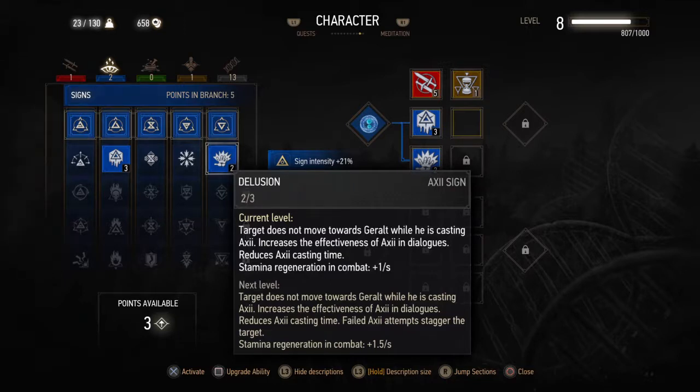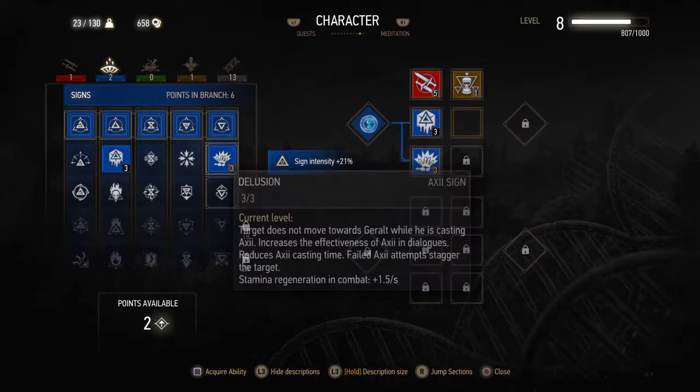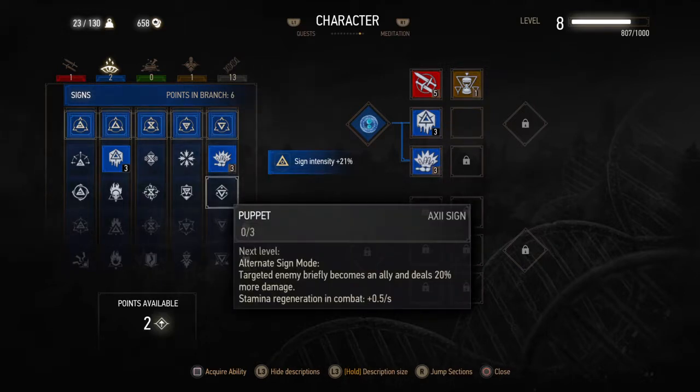Next level: target does not move towards Geralt while he is casting Axii; increases the effectiveness of Axii in dialogue; reduces Axii casting time; failed Axii attempts stagger the target — wow, this is not bad. Stamina regeneration 1.5 — I think we'll take this one. And we can now do this: targeted enemy briefly becomes an ally and deals 20% more damage — this is good, better than Igni, right? Puppet.